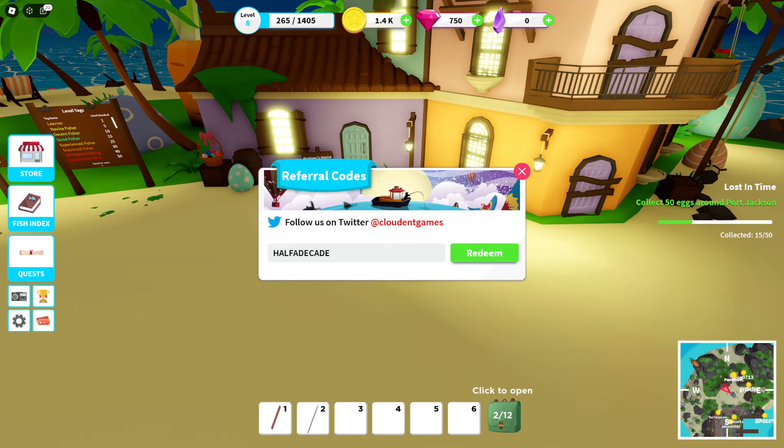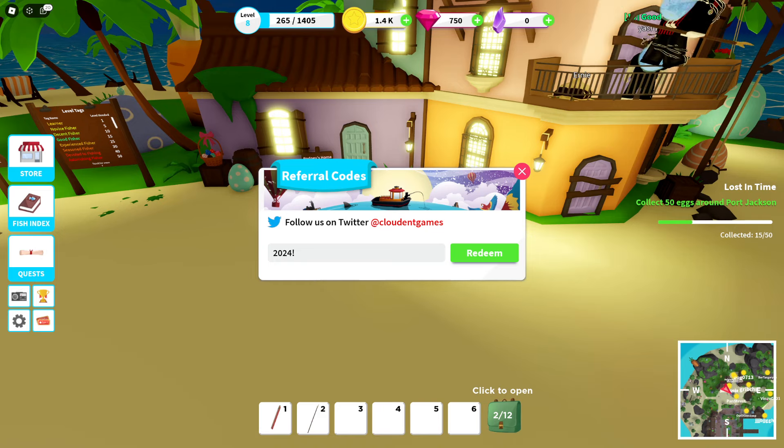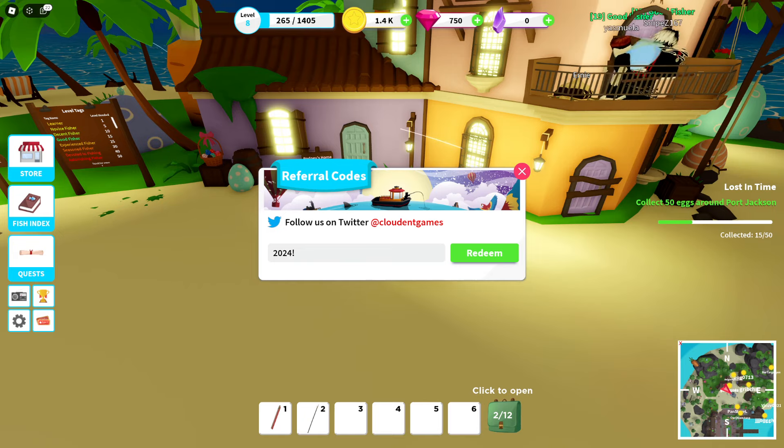Next code is 'have a decade.' We already got 15 eggs. The code on screen says 2024 — redeem code 2024.